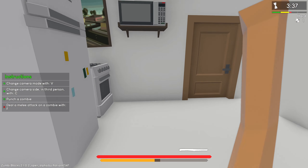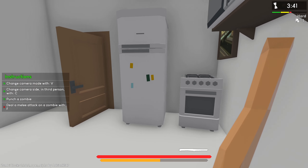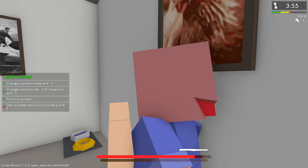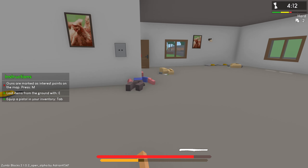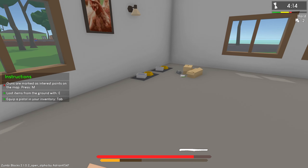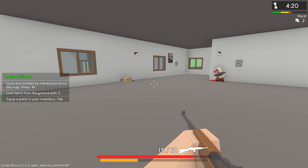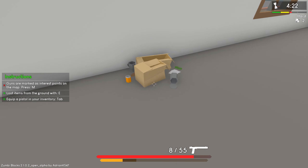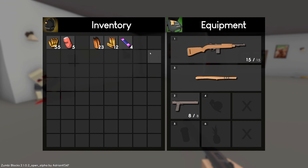Is there a zombie in here? There's a zombie inside of the fridge. It was trying to hit us through the wall. That's a red zombie. I just find it funny that this game is called Zombie Blocks 2. Let's try and equip this thing. Can we get this reloaded? Yeah, we can. We took some damage there. I'm wondering — can we heal up if we consume this? Let's stack.